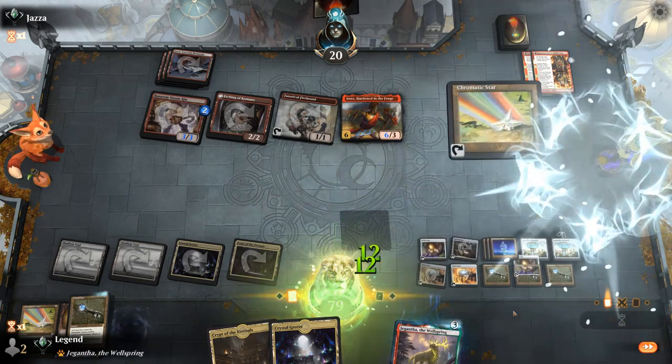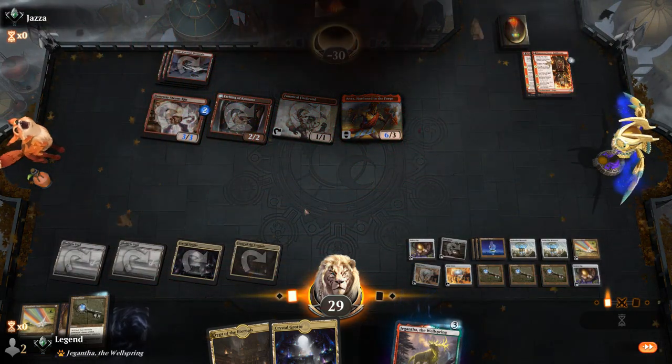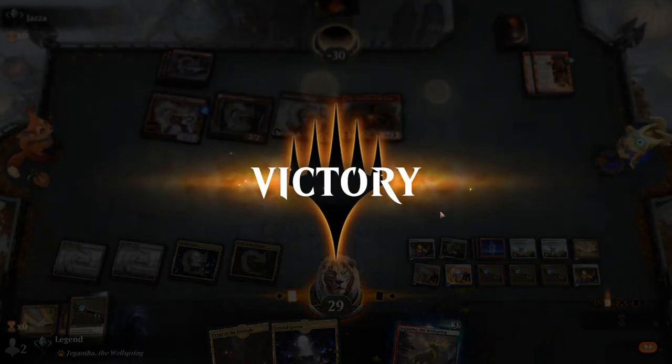Turn 4 against Mono-Red — they definitely would have been able to kill us on turn 4 as well, so that was a close one. On to the next one.